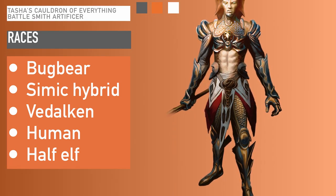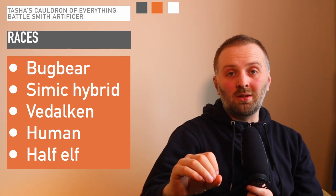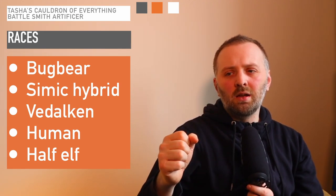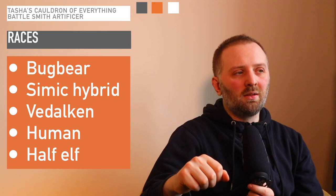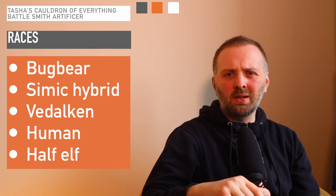The next choice is the Simic Hybrid from the Guildmasters' Guide to Ravnica. The Simic Hybrid is more of a melee-focused option — when you hit a certain level, you can boost your armor class without relying on heavy armor. Naturally, you'll only get medium armor with this Artificer, so this really helps complement your front-range battle abilities. Vedalken as well — they naturally get a plus 2 to Intelligence and work really well in any Artificer class. Both are from the Guildmasters' Guide to Ravnica, so they're more specialized options.